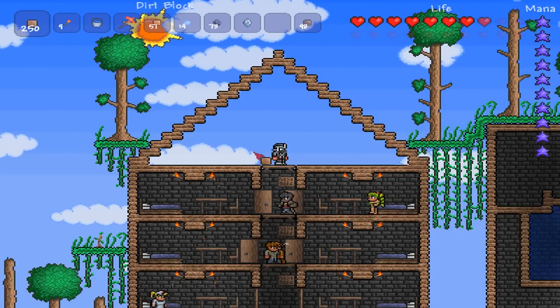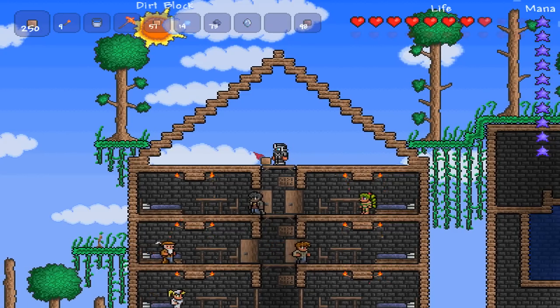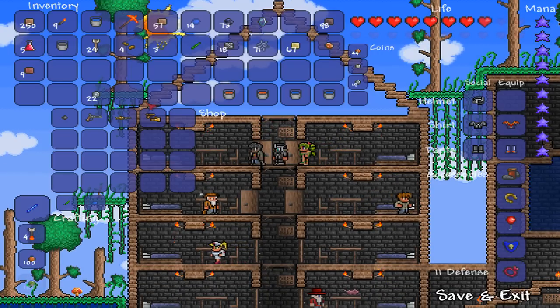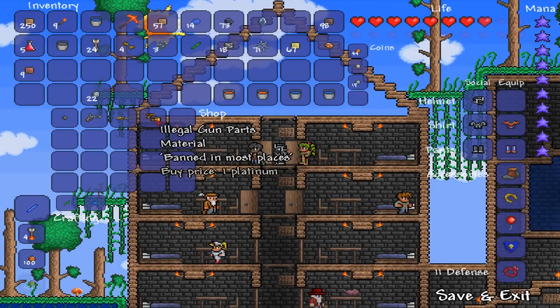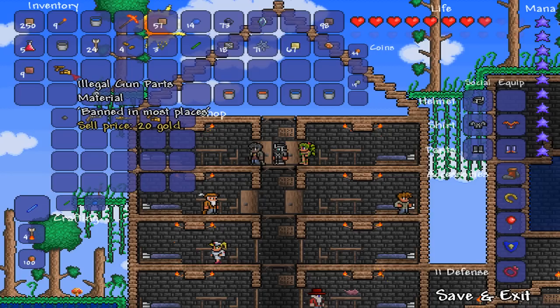Alright, you get illegal gun parts on the day after a new moon every so often. The sun is rising and it's a new day, and it just happened to be a new moon yesterday. So we can talk to the arms dealer, and he sells illegal gun parts for one platinum coin, and I'll buy one. One platinum — this is the most expensive item to ever be bought in Terraria.